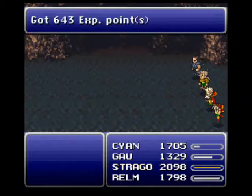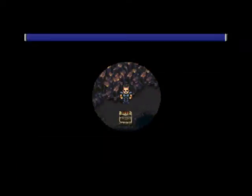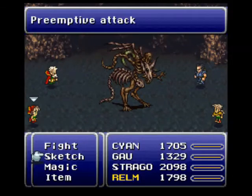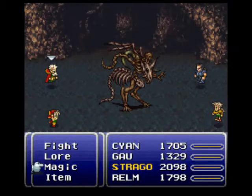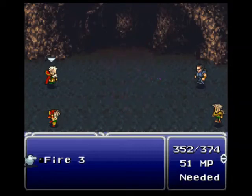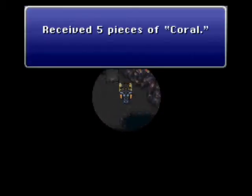I'm just going to show you how to get a couple of them, and then I'll do it off-screen. We're back where we started — here's two pieces. You want to keep track of how many you have. Here's a new enemy, a Displayer. I believe you can just use a Revivify on these guys. If not, cast Fire 3 or Fire 2. Now, Mog wouldn't be a bad idea to have in place of Gaw — equip him with a Moogle Charm so you don't have to fight these guys. That's seven right there.